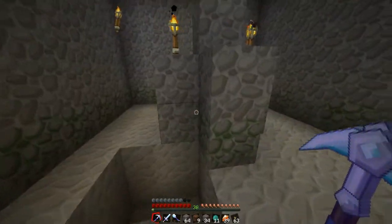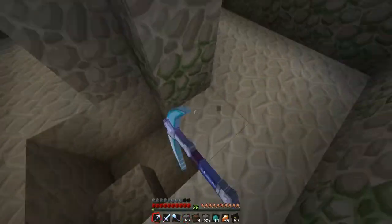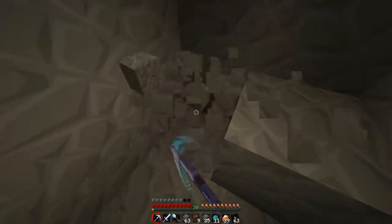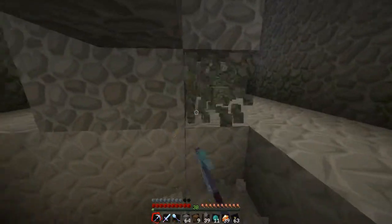Let's see where the actual mob spawner is — yeah, it's one more layer down. Oh, mossy cobblestone! But that's not what I'm supposed to be doing — I'm supposed to dig this out.